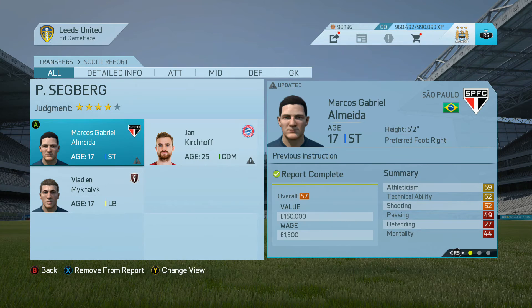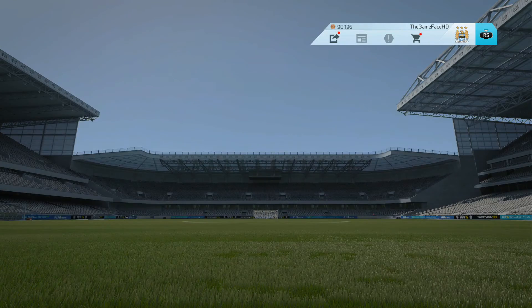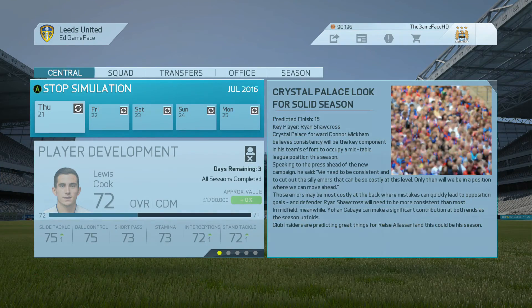There's another player I was scouting who doesn't look that great yet, but that's because he's so young. Patrick Roberts wants to replace Will Buckley in his position - not really too sure whether he's quite good enough quality to replace him yet, but we'll just have to see.